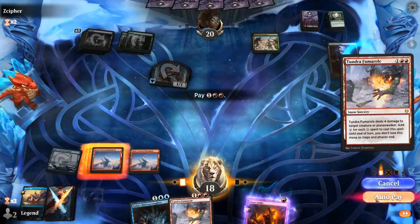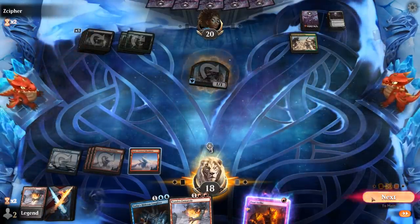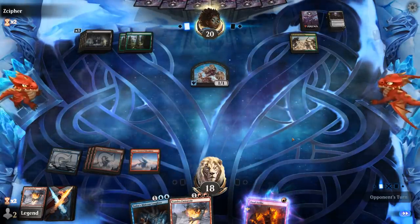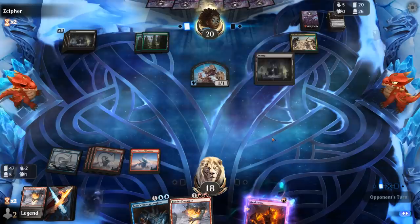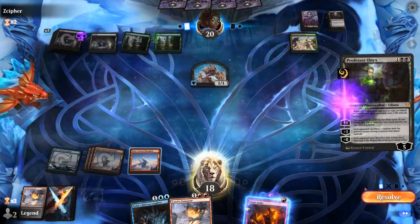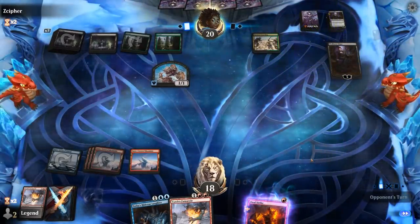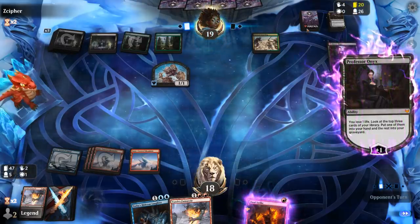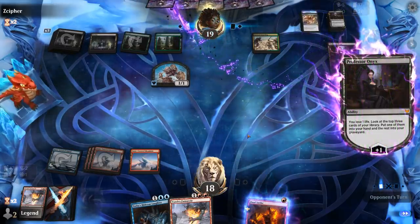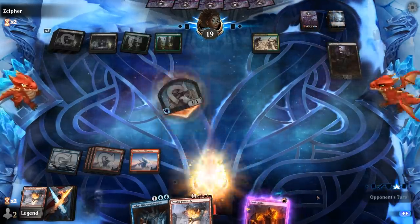Take out Professor Onyx. Our opponent has 21 cards remaining, so there's a good chance we win the game if we draw an Island and get to double Hideous Laughter — it's not a guarantee, but should keep things exciting. Another Professor Onyx. The opponent pluses again, so they're probably dead if we can double Hideous Laughter. Another creature — 17 cards remaining.